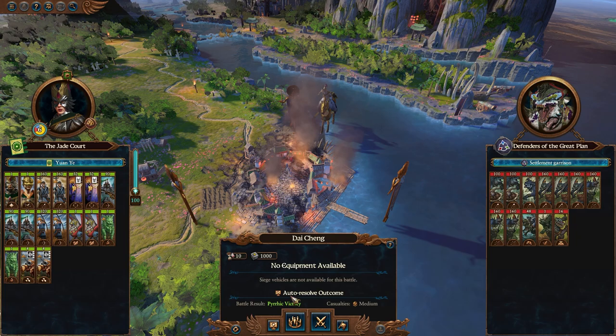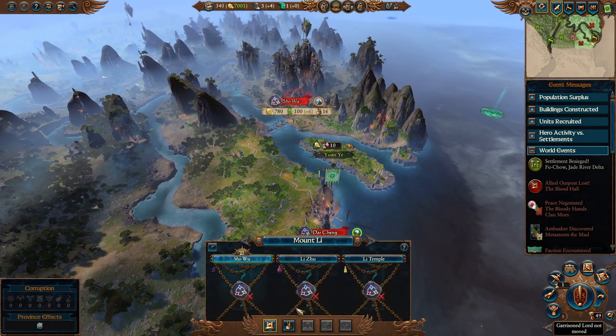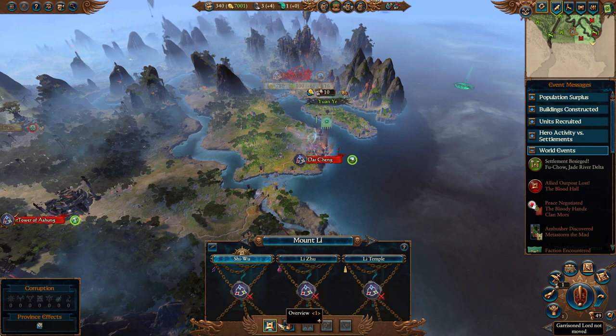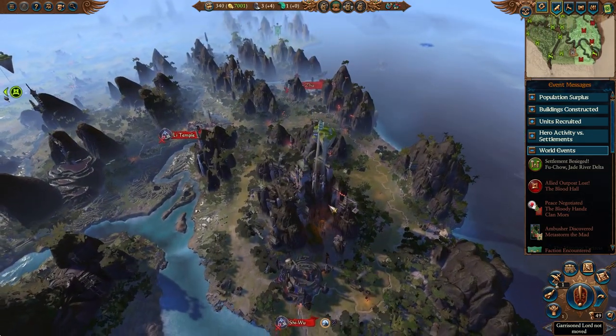Initially we were going to make landfall at Qi Wu since it had a little bit better defenders, but I decided let's make landfall here at Dai Cheng. That way we can smash through this settlement to recruit a few more cheap and cheerful peasant archers to chuck arrows at the enemy, and then we'll move on from there.